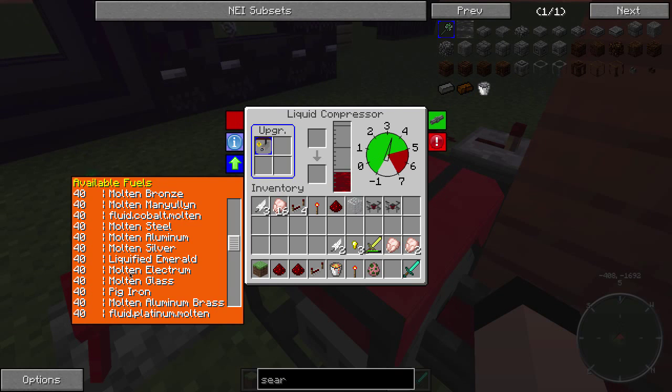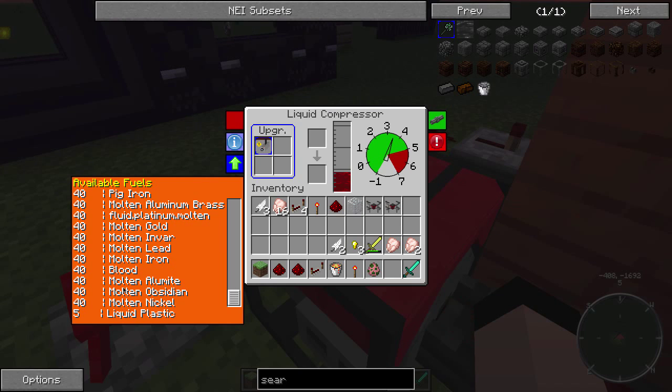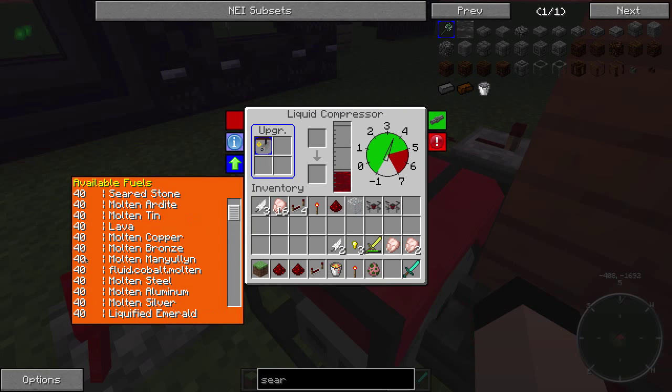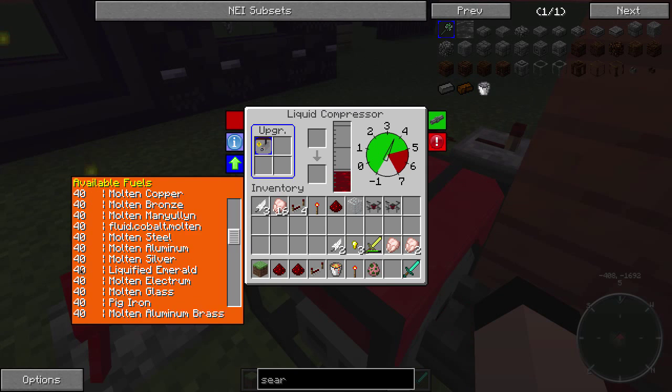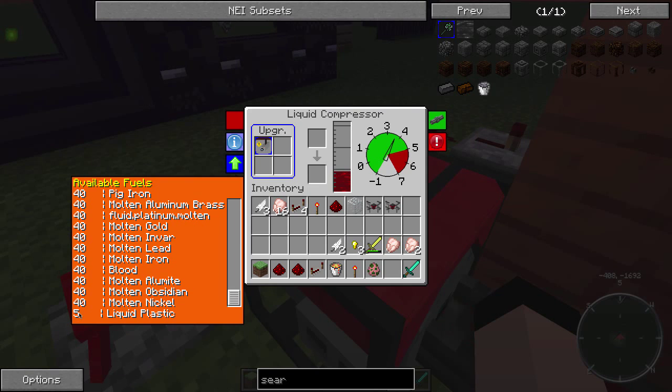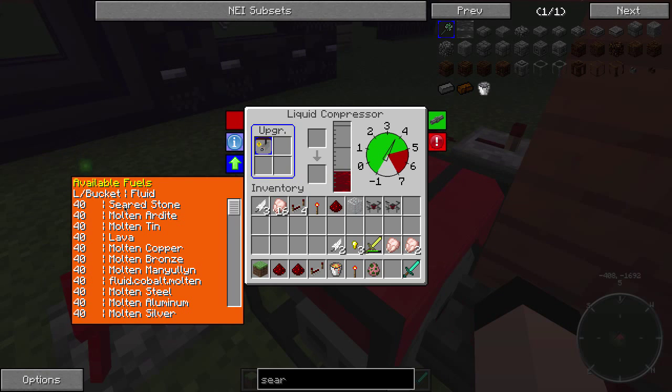You can see all these different liquid metals - molten electron, liquefied emerald - and they go into molten iron and blood. Liquid plastic is five liters per bucket, whereas these ones give you 40. That's not a lot for plastic. I thought about seared stone - you get that from cobblestone - but to get seared stone you need to break it down with lava, so that's not really the best option.